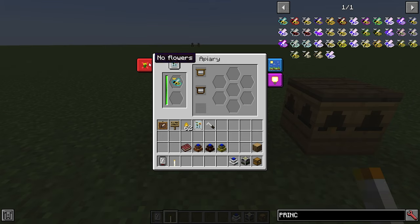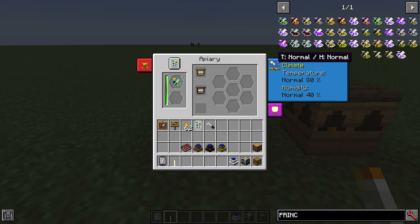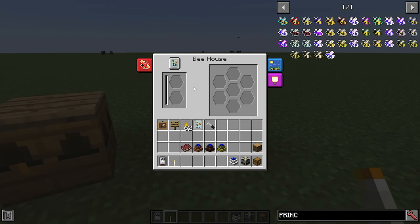You can also see tool tips on the apiary — for example it will warn you if the bee is not going to do any work because there are no flowers nearby. Each type of bee needs different flowers, which we'll get into later. It also shows the temperature and humidity the bee likes, and will show an error if it's not in the right biome. That is where you can use the biome locator.